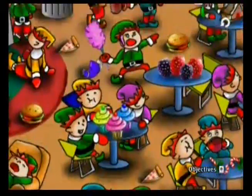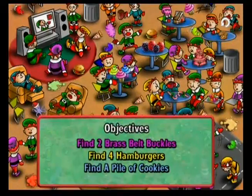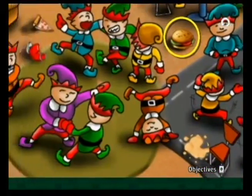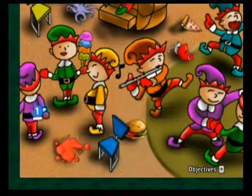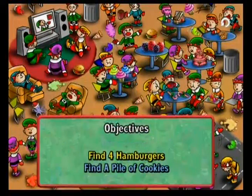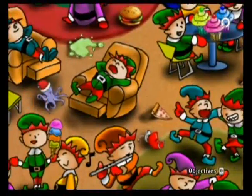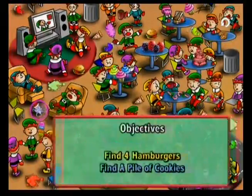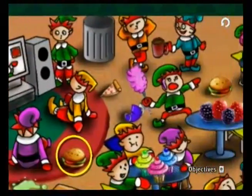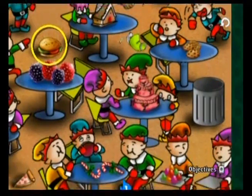Elf covered in goo — that elf looks really thrilled to be covered in goo. Four hamburgers, tasty. What else is there? A pile of cookies and brass belt buckles. What's up, brass belt buckle elves? Christmas octopus! Yes! Everyone loves Christmas octopus — no one doesn't love Christmas octopus. Because if you don't love Christmas octopus, there's something seriously wrong with you. Oh hey, there's cookies.